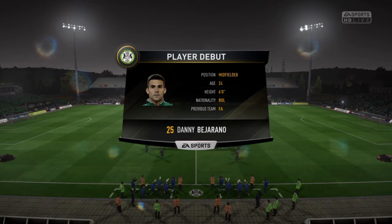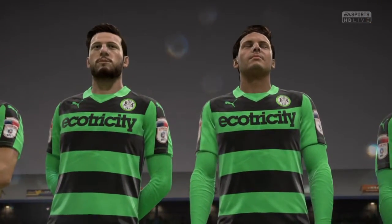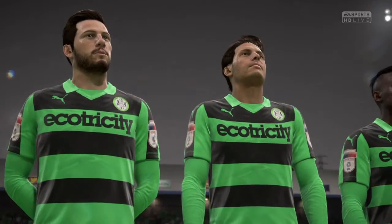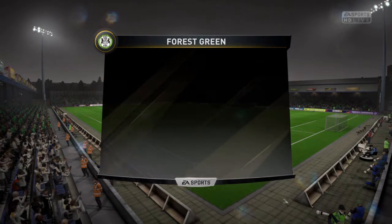A new player, Danny Begerano, plays on the right side — a right winger. This is his debut. I think he will add a different option to Kino Marsh-Brown and he will improve the team. That's the idea. Whether it works that way, well, you'll just have to find out. This is the Forest Green team, then, to play this one.